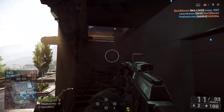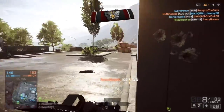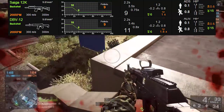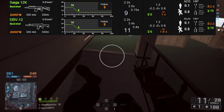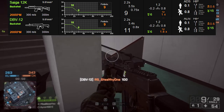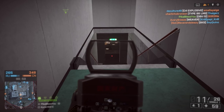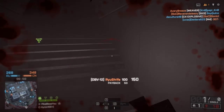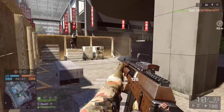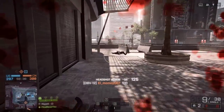If you weren't watching closely, you might have noticed I've switched over to the DBV-12. The DBV-12 and the SEGA 12K are extremely similar shotguns. Looking at the Symthic stats side by side, they have the exact same rate of fire and shoot the same amount of pellets per shot. The SEGA 12K has eight rounds in a mag and the DBV-12 has ten rounds — that's a substantial difference. The DBV-12 also reloads slightly faster on its long reload, but its first-shot recoil is slightly higher. Since pretty much every shot with this gun counts as a first shot, you're hitting almost twice as much recoil per shot with the DBV-12. That said, shotgun recoil isn't a big deal, and I'd say if you have both guns, use the DBV-12.